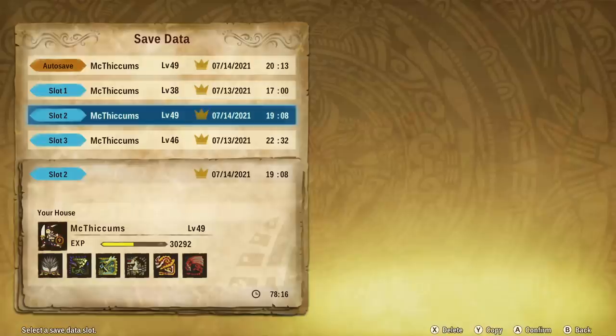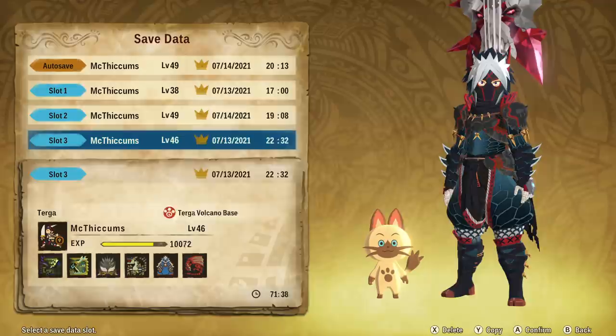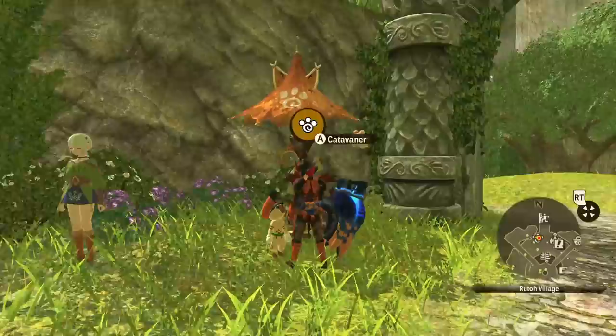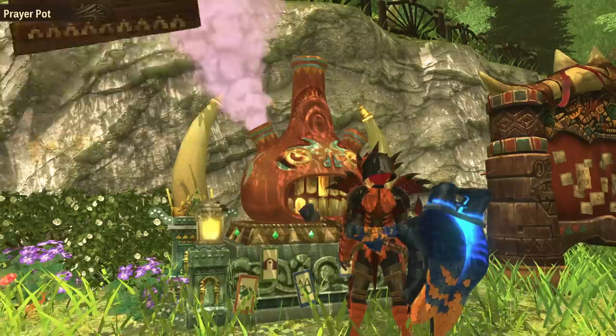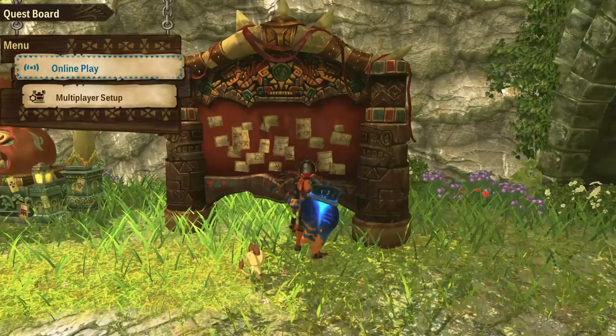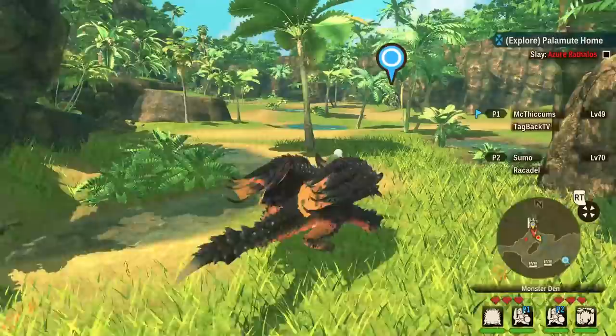Before you use your super rare Palamute ticket, what I recommend doing is going into your house — or really anywhere that you can save — and set up a new save game. So that way if we use our super rare Palamute ticket and we don't get the one that we want, or we're hunting for a rainbow, we can just reload that save and we'll still have our ticket. We have our charm for finding rare eggs activated for another 31 minutes, so now we can freely do this super rare ticket and not really worry, because we can always just reload that save and potentially farm it until we get exactly what we want.